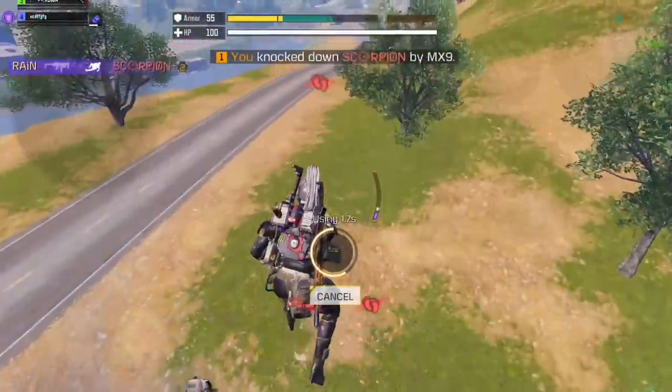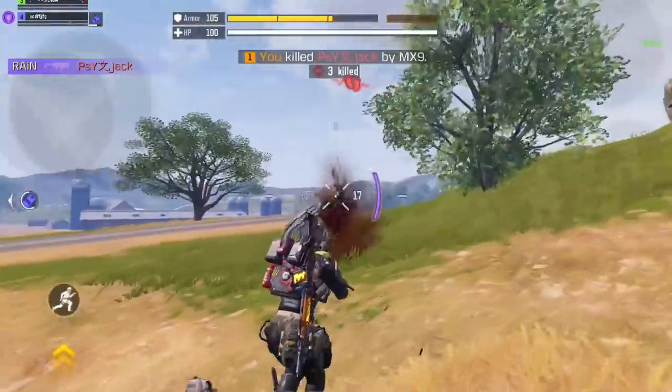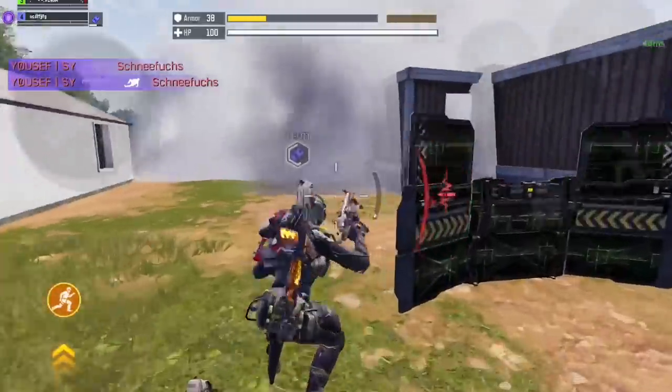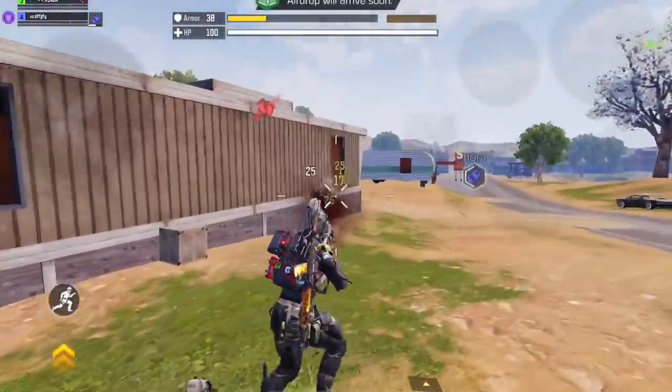As always we'll compare it to the king himself, the Fennec. I know it's not a fair comparison — I thought about comparing it to the QQ9 but I'll do that in another video. After we're done comparing, we'll see this gun in action in a game with a lot of enemies and a lot of kills that will hopefully demonstrate the power of the RAS 79U. I hope you guys find it useful and enjoy the gameplay — let's get started.